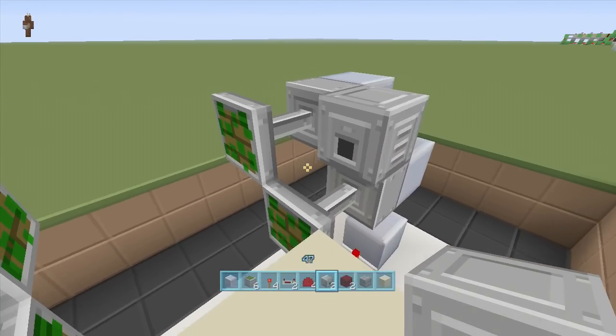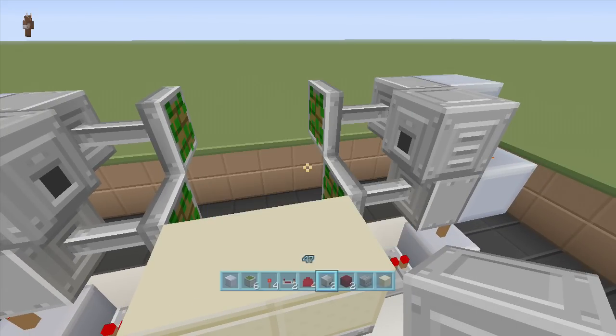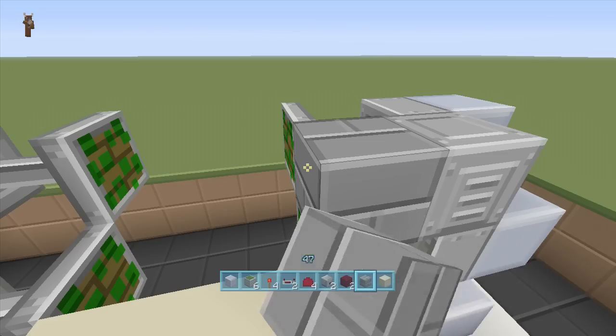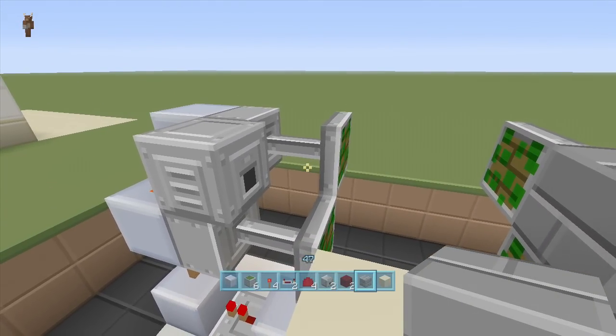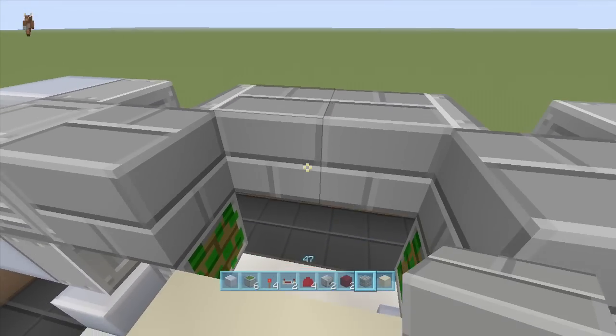Take out our dispensers and put one right here and one right here. Next, take out your blocks of choice — I'm using stone bricks — and put a stone brick in front of each dispenser, and then off these two back sticky pistons put two more stone bricks like this.